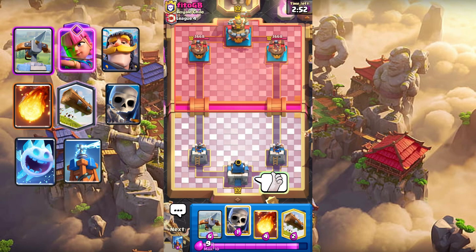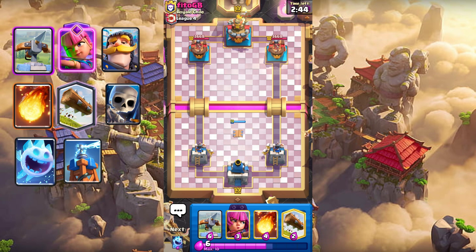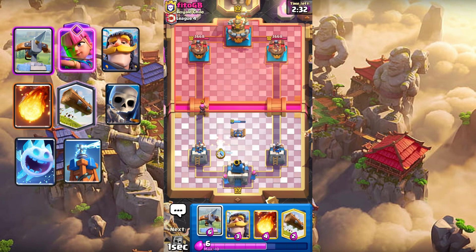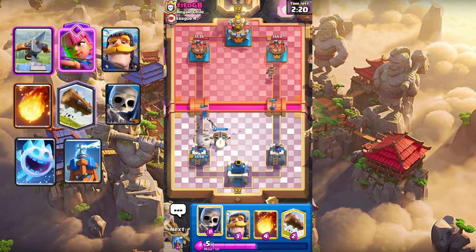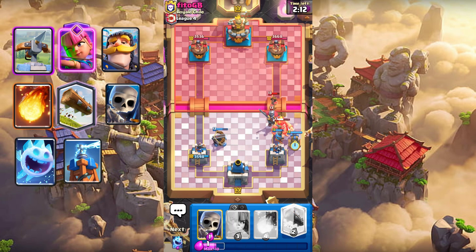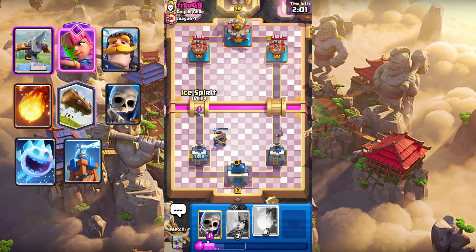Thumbs up for good luck. Let's play Skellies at the back. Maybe Tesla in the center. Should I Fireball that or activate the King? Activate the King — didn't even reach it. Let's play Defensive Expo. Let's race Knight and Tesla on the side. Maybe Log. Let's cycle Ice Spirit for chip.